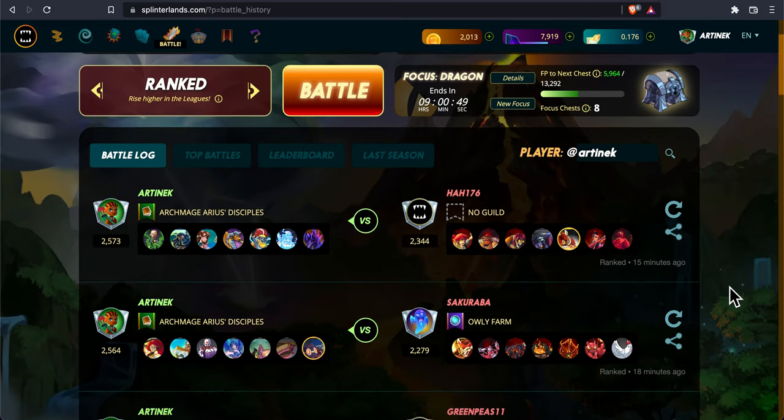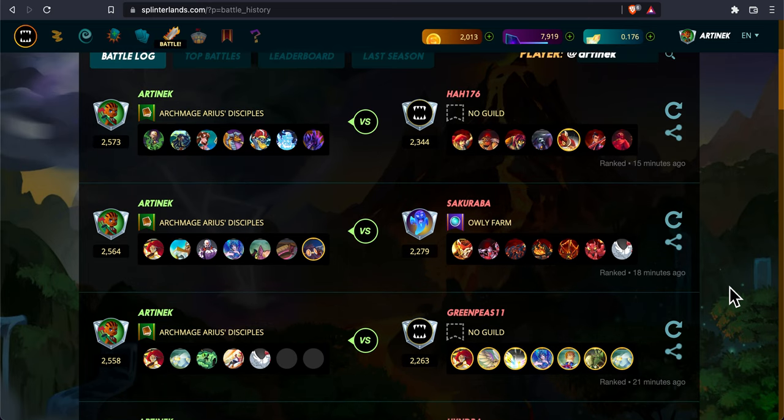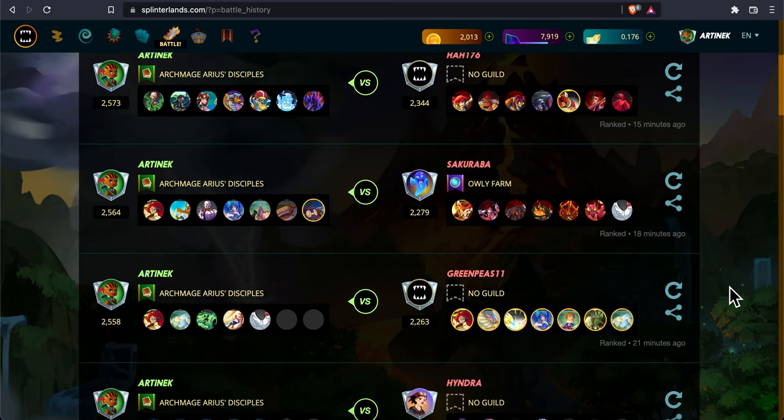Tidebiter works well any time you have a Yodin match. The go-to is to use Kilia — just throw this card in. And if you have a match where water is not an option, you throw this neutral card in. That's the basic strategy I find. Just max the card out and make sure the summoner you're using matches.